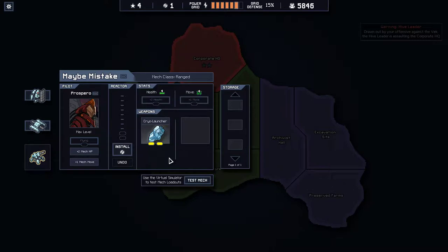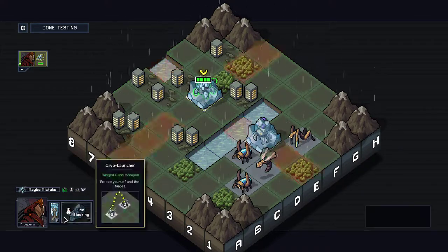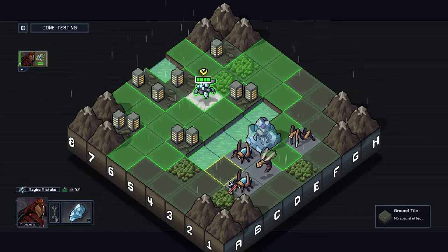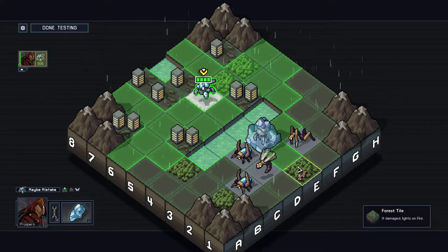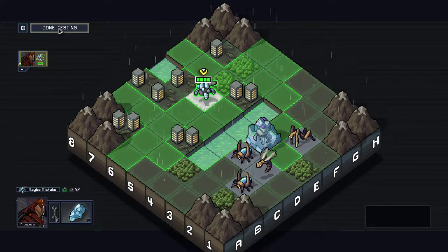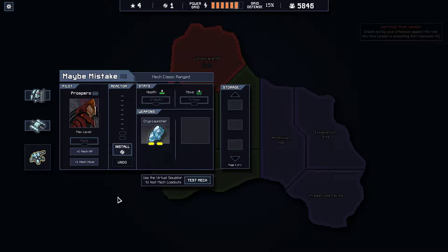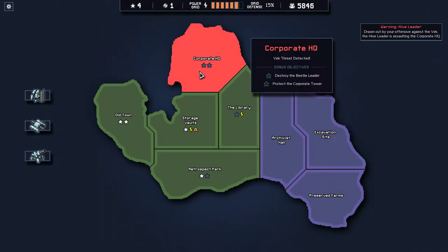I want to do a quick test — last turn I was wondering what happens with the cryo launcher when you freeze a flying enemy sitting over water. Although we can freeze a flying enemy in the simulator, the problem is we can't get them over water since enemies never move there and this mech has no push ability. So that's a waste of time for now — maybe it'll come up in a later mission, or maybe I'll have to start a new game just to find out.